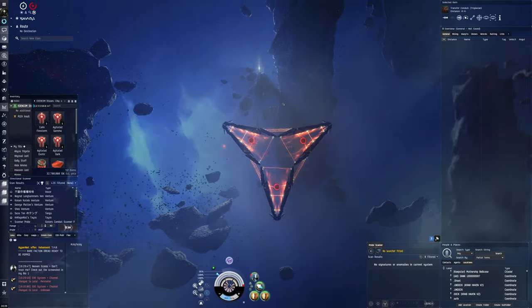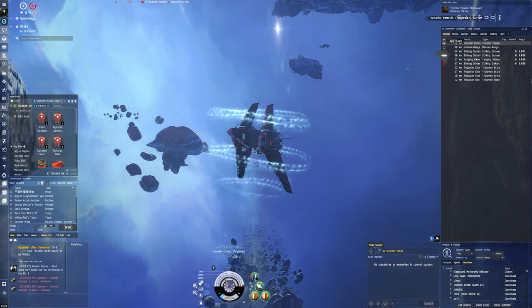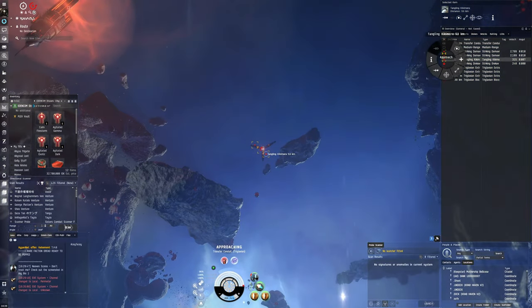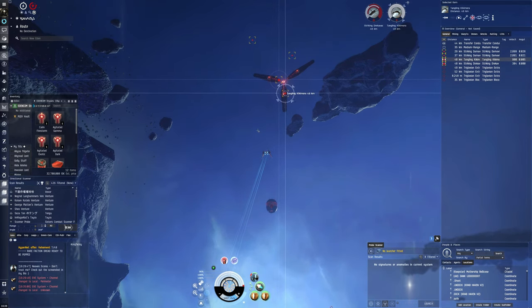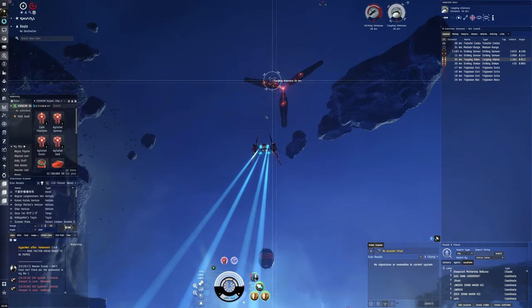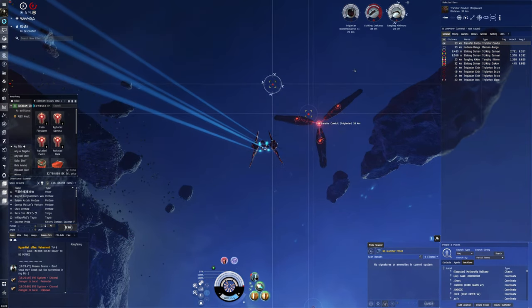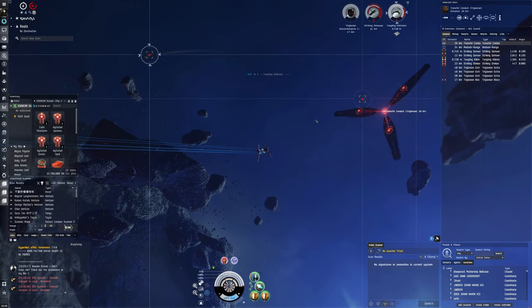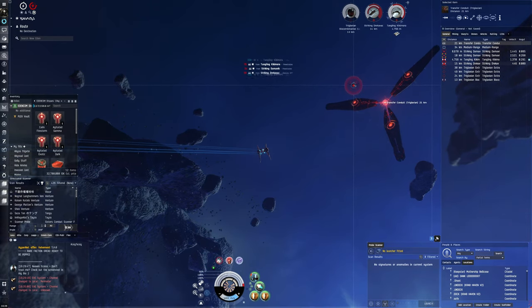Let's hope the other waves are merciful on us. What have we got now — Drekavac. Okay, I'm curious how this will go. We should focus the Kikimora first but we want to get in close so that we can orbit the Drekavac so we don't take damage from it. I worry there's going to be too much remote reps so that we can't destroy the Kikimora. We'll see if the Triglavians are merciful — they're usually not. Let's get close, we'll orbit the Drekavac at 500.